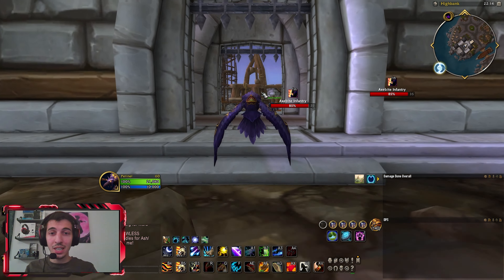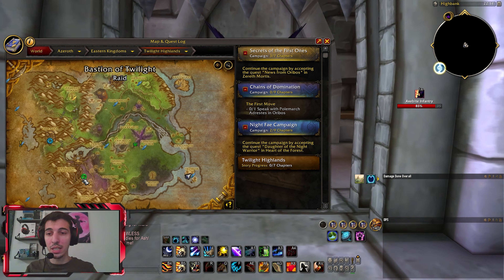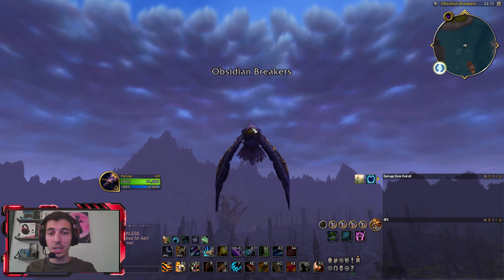Once you're in Twilight Highlands, you want to make your way up to here — the raid called Bastion of Twilight. The raid is located all the way up here.